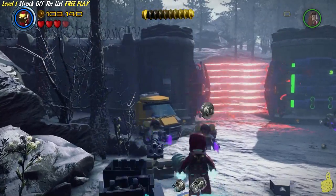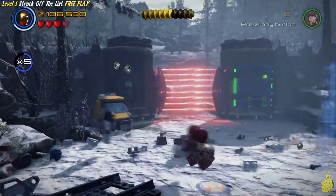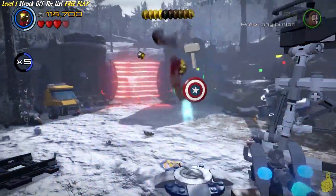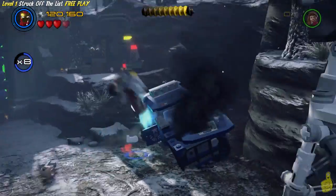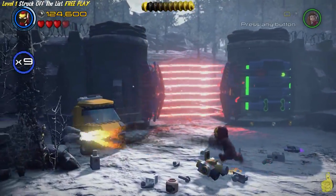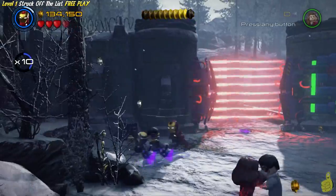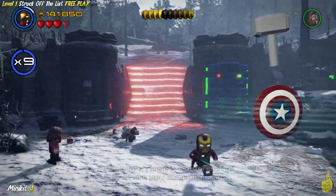Once you get across the little bridge, we find ourselves getting attacked by a bunch more bad guys - we got like seven or eight of them. But once we get over to the right hand side, if you're using an Avenger, you can do an area scan there and it reveals a buddy pad. We switch to Captain America and Thor. We have to take out like 20 or so guys, and then it kind of slows down and comes to a halt.